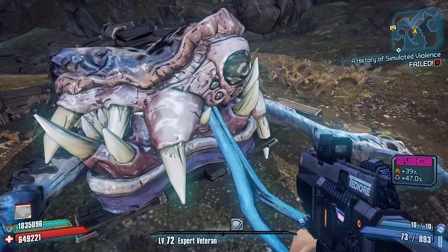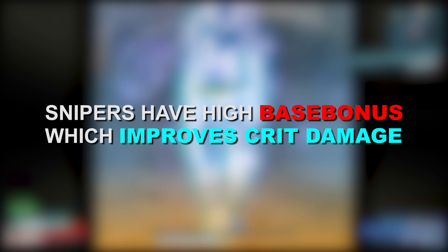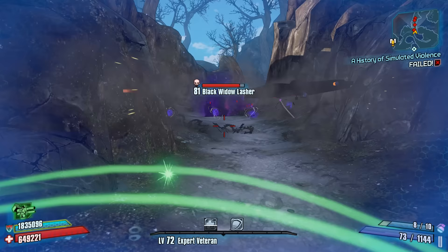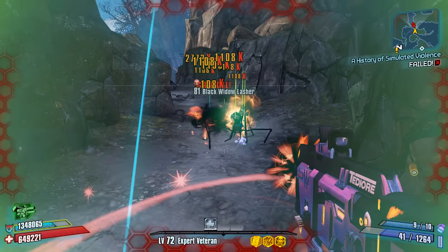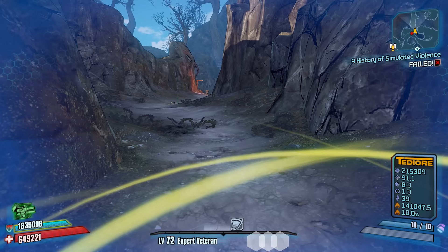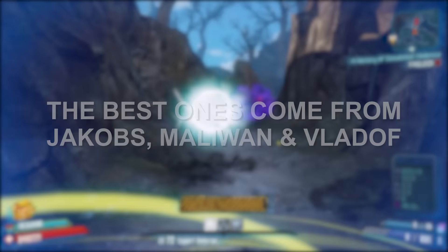Tip number 6: get good with and keep an eye out for Sniper Rifles. While snipers take a bit more skill to use than most other weapon types, provided you can score criticals fairly frequently, they actually tend to be pretty powerful during the game's first two difficulties. Sniper Rifles possess a significant amount of base crit bonus — on average allowing a sniper rifle to deal four times the base damage on a critical hit. In the case of Jacobs snipers, this can be up to five times, as Jacobs snipers have superior base crit bonus compared to snipers from other manufacturers. In my opinion, the best snipers tend to come from Jacobs, Vladov, or Maliwan.